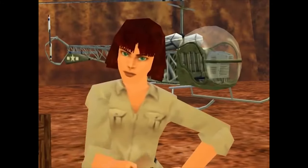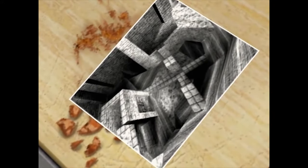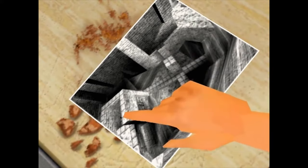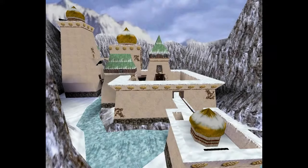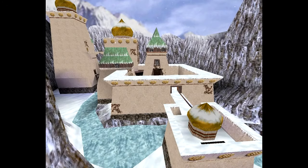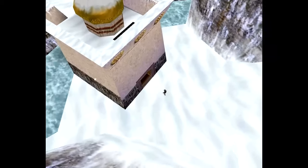In each level we're required to kill enemies, jump or climb from platform to platform, and search for the exit to advance to the next level. It's that simple. But its execution is amazing and each area feels unique and true to the Indiana Jones movies.